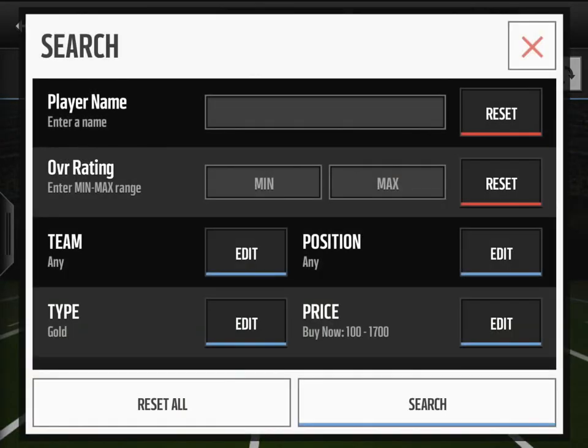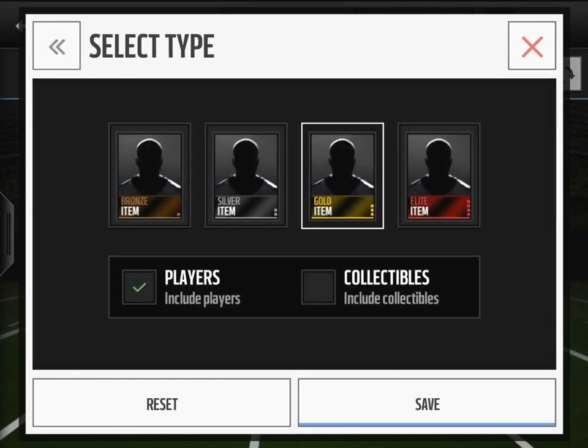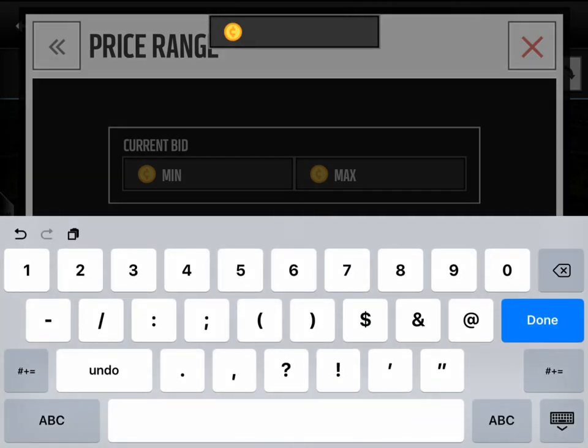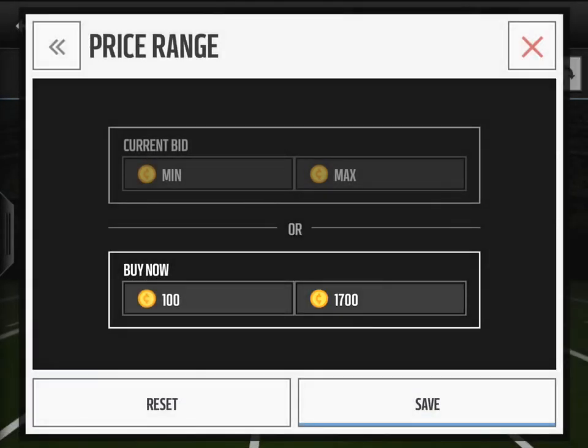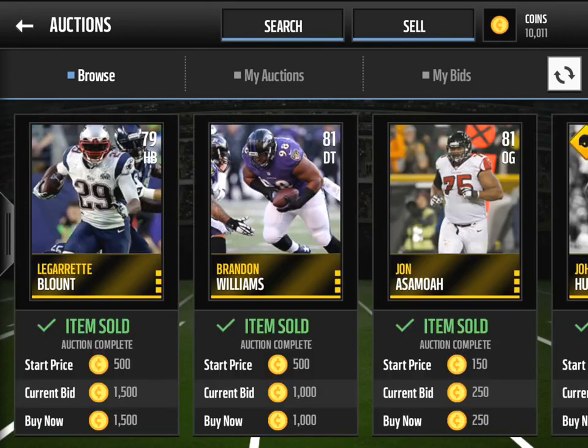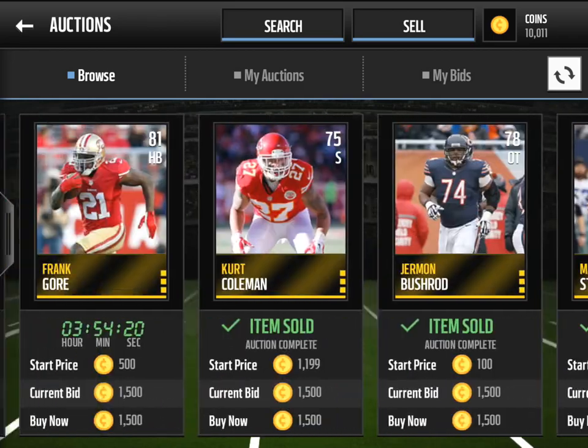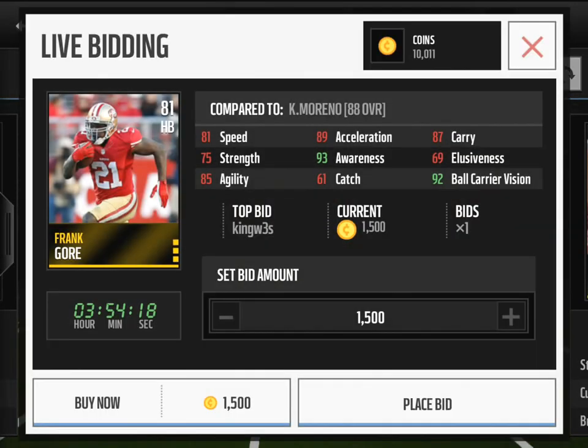So you want to go into the auction house. I've already got it set up, but I'll show you — you want to put gold and you want to put buy now for 1,700. So when you hit search, you'll see that most of the players are all bought.